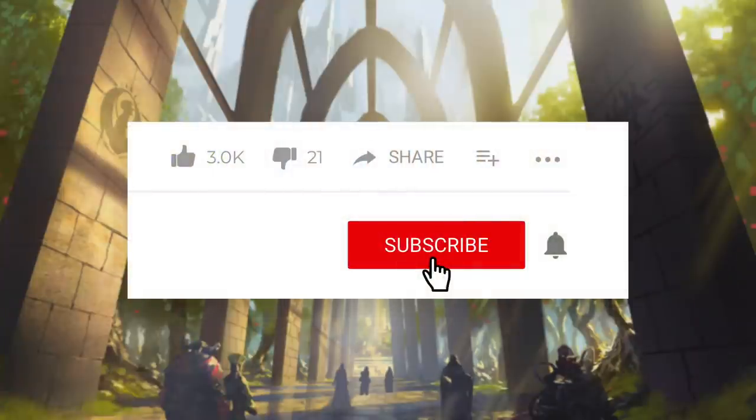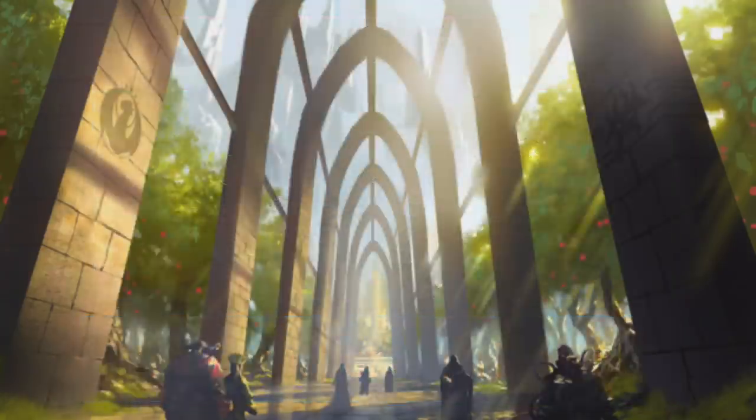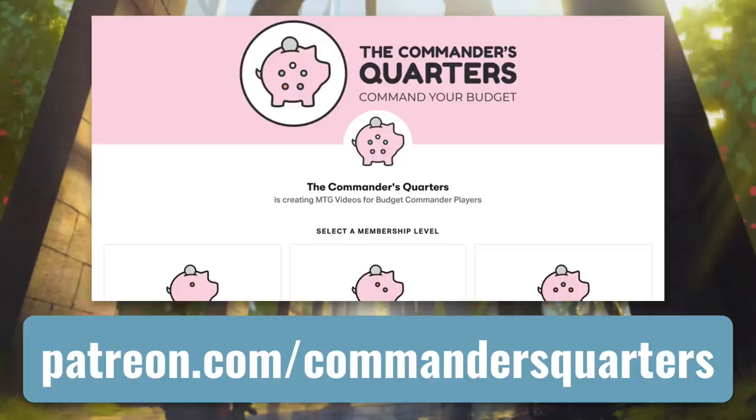This show and episodes like this one are possible because of viewers like you. So if you're looking for some easy ways to help support the show, make sure you like this episode and share it with friends. Subscribe to the channel and hit that bell notification icon. You can also check out our playmats and other merchandise at thecommandersquarters.com. Another easy way to support this channel is by using our TCG Player affiliate links in the description. And you can also support the show directly by becoming a patron — there are many benefits to being a patron and I truly couldn't do this without all their support.